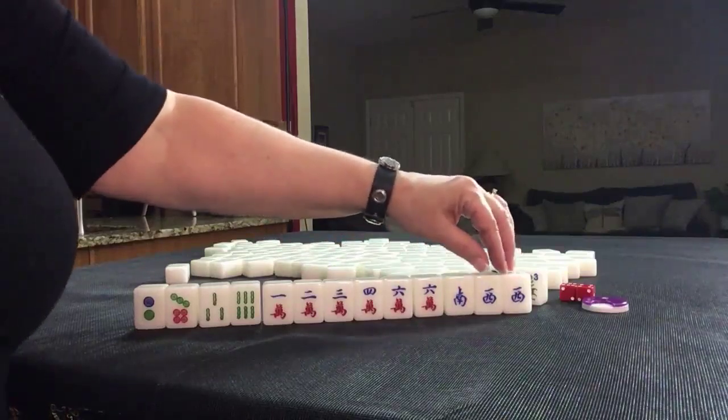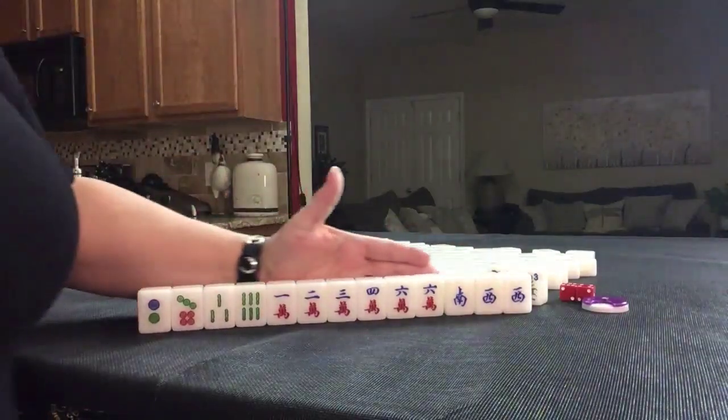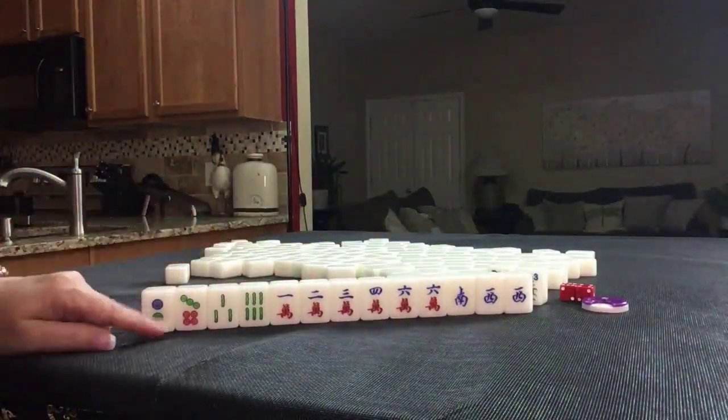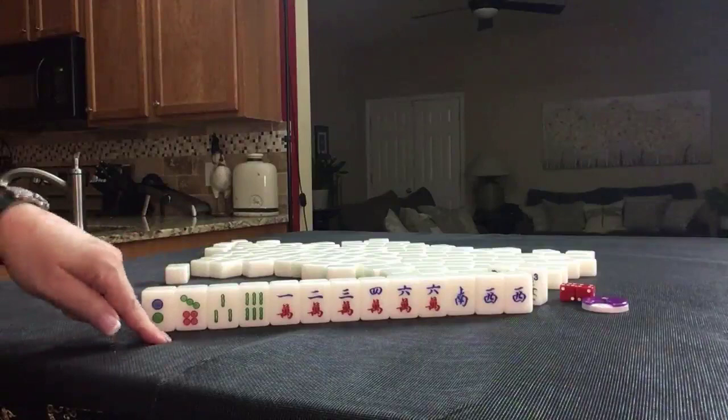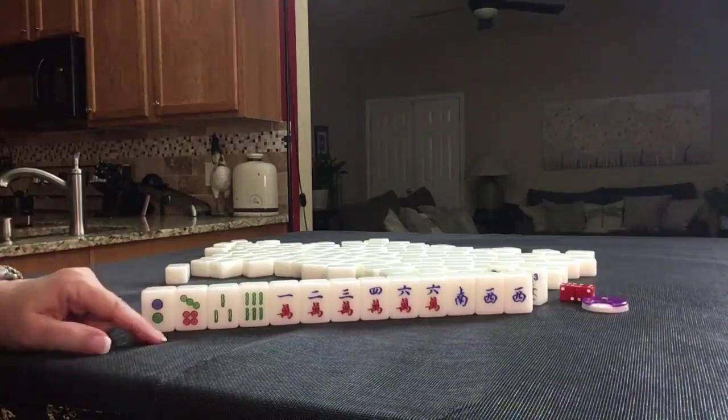We also have a South and a pair of West winds. If this were your dealt hand, what would you focus on and what would be your first discards? Three fawn minimum.